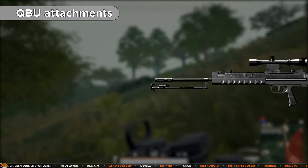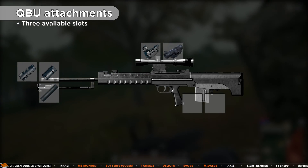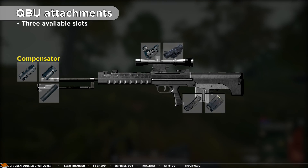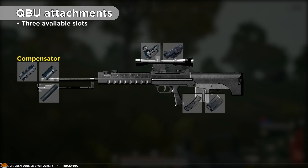The QBU has a total of 3 attachment slots: a sight or scope, a muzzle attachment, and a magazine attachment. A compensator is an extremely good attachment for the QBU, as it significantly benefits the handling making fast tapping easier.